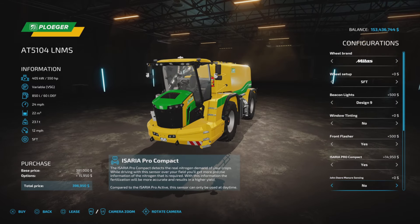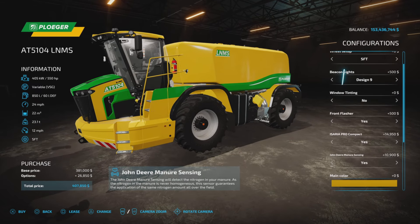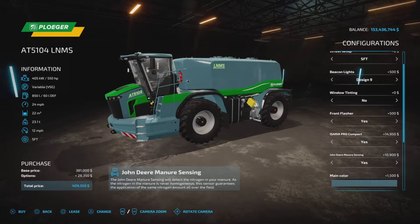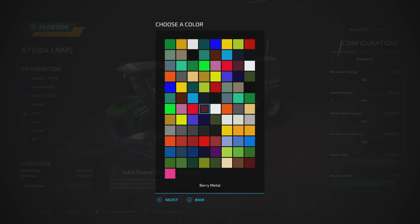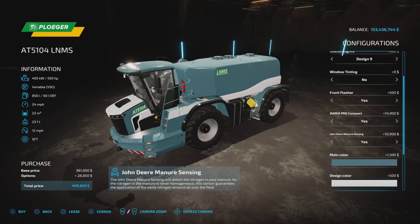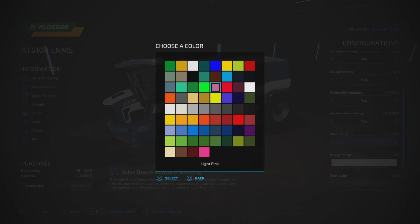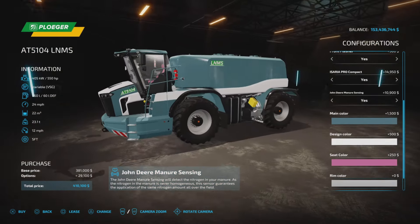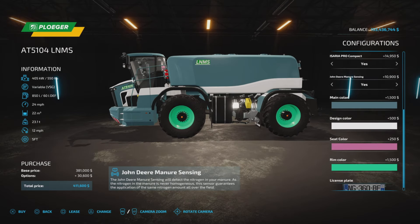It is precision farming ready with the Aceria Pro Compact, yes or no. John Deere manure sensing — yes, it does have that. Main color is here, and here's where it gets interesting — we have several design color choices. That actually doesn't look too bad. Seat cover — let's make something ugly pink. Seat covers and rim colors — we have every color.